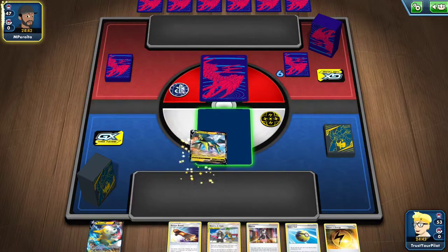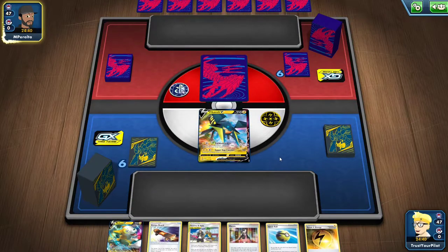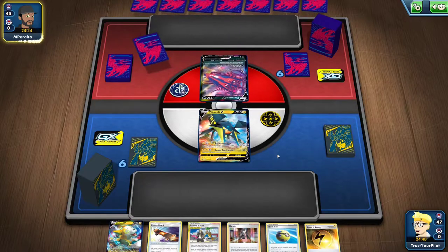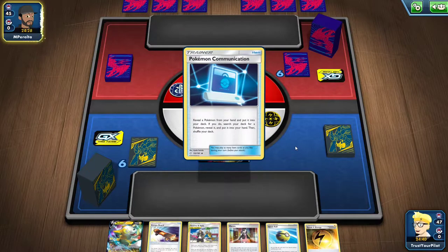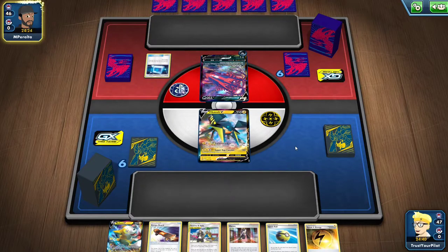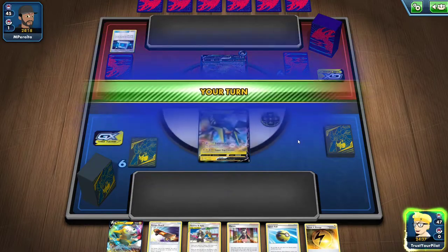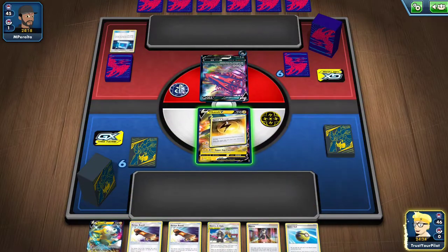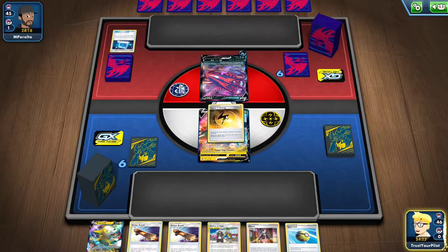Thunder Mountain is in the deck. Vikavolt V has a two retreat cost, so I'll put it in the active — my opponent might not know what I'm playing and think it's a Vikavolt V deck. Okay, so it is Eternatus. They're going to have to do a lot this turn to prepare, because Eternatus relies on Great Ball, Quick Ball, Pokémon Communication — a lot of stuff to get powered up. They have Eternatus VMAX already.